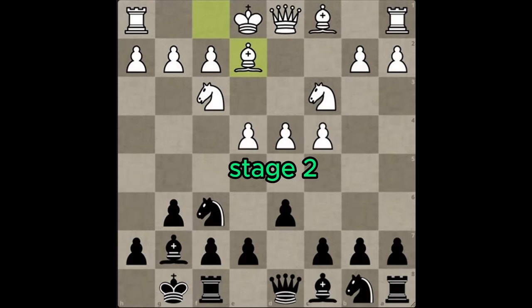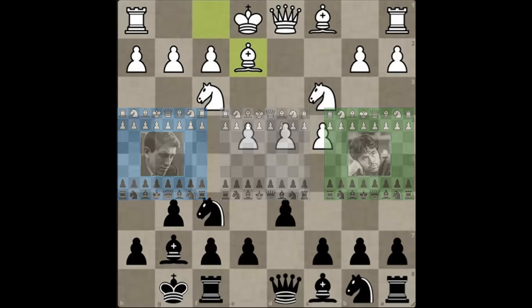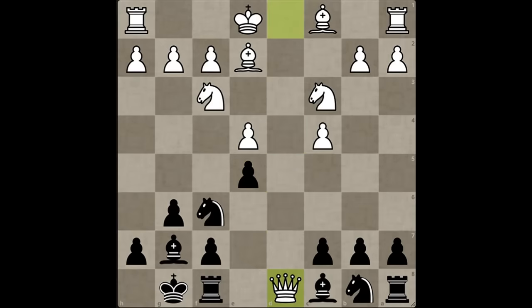That's because stage 2 of the plan involves a surgical strike at white's center with either e5 or c5, depending on how white sets up his pieces. In the example games, I show you the positions that require you to strike with e5, and those that require you to strike with c5. But rest assured, this is the most important step of the King's Indian plan. We do this to take away white's option of just steamrolling us with his massive pawn center as soon as his king is safely castled. Because after e5, white has a decision to make — d5, which will trigger the violent final stage of our plan.